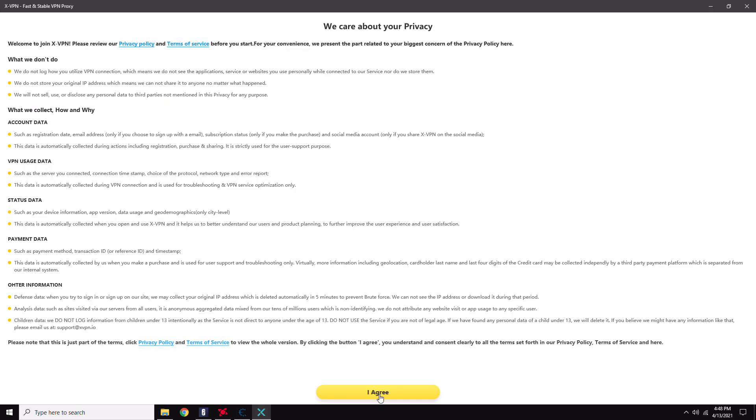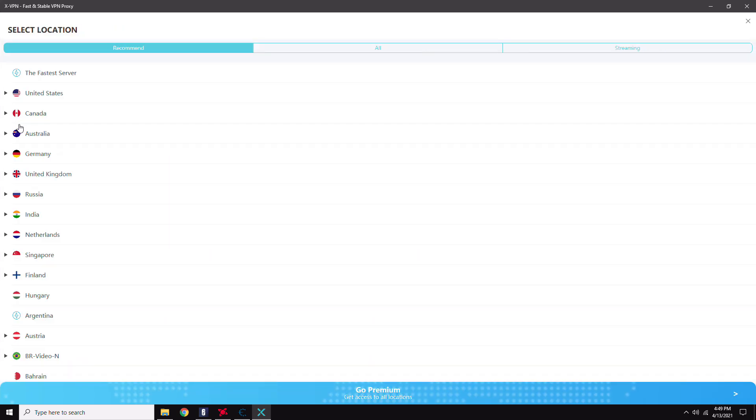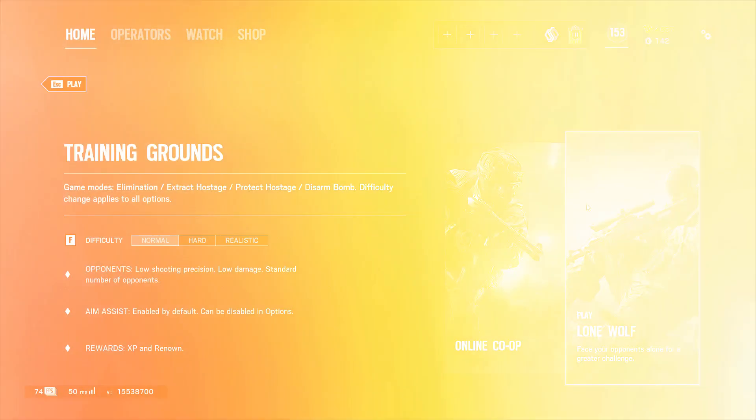Once you've installed xVPN, click I agree. This is paid software but you can use the free version — you're not going to get every single premium feature, but it should work just fine. From here you can select any location you want. I would recommend currently where you're living, so right now I'm in Canada and that works best for me. Turn the VPN on and it should say VPN is on.